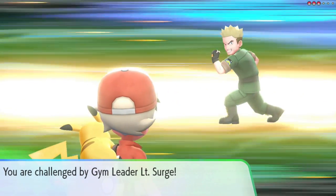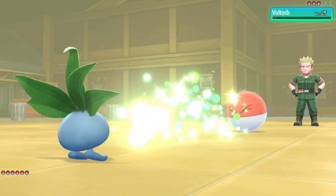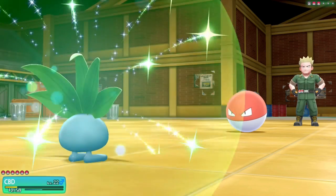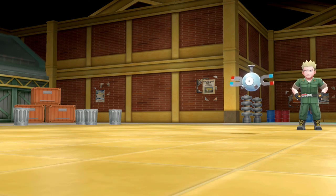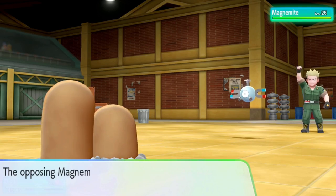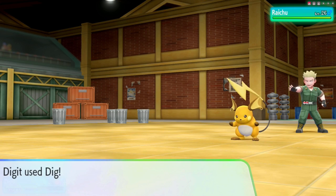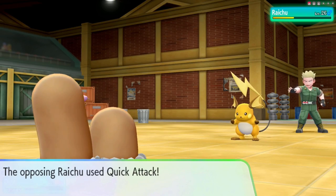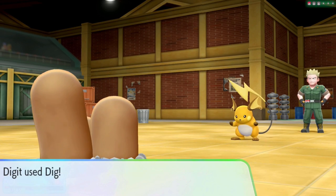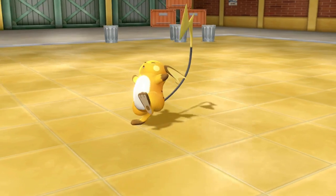With Trace defeated we head into the fight with Lieutenant Surge. I start with Oddish, go for Growth, then spam Mega Drains to take down the Voltorb. When Surge sends out Magnemite I hard switch into Dugtrio — Thunderbolt doesn't affect us because we're Ground type, so Dig is double super effective and we take down Magnemite. Against Raichu, two Digs were a bit of a risk since I was in crit range, but thankfully it pays off and we take down Raichu. Surge defeated — we move on.